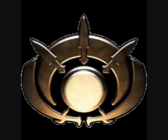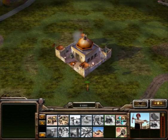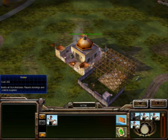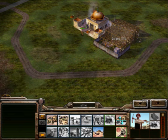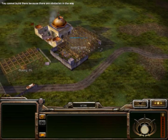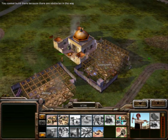Allow me to demonstrate how. Here's the build order: Supply Stash, Barracks, Arms Dealer, Tunnel Network. Don't get too worried about where you place your buildings — the important thing is to get them up as soon as possible.